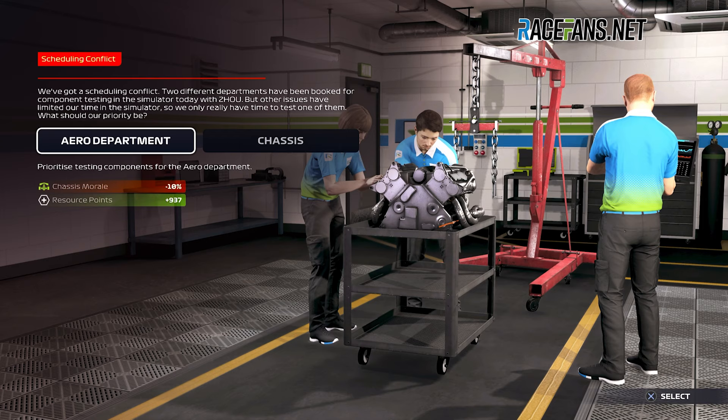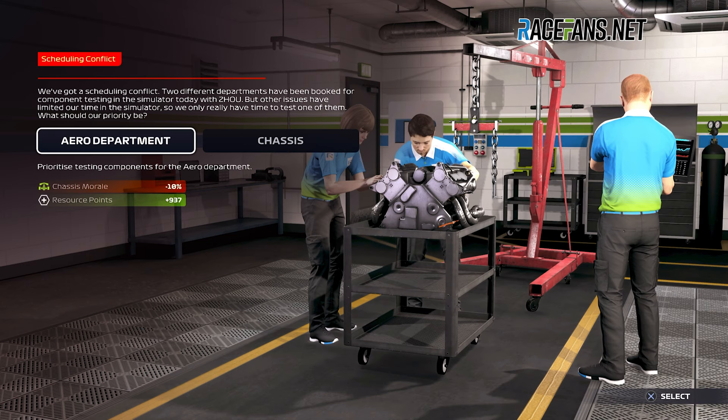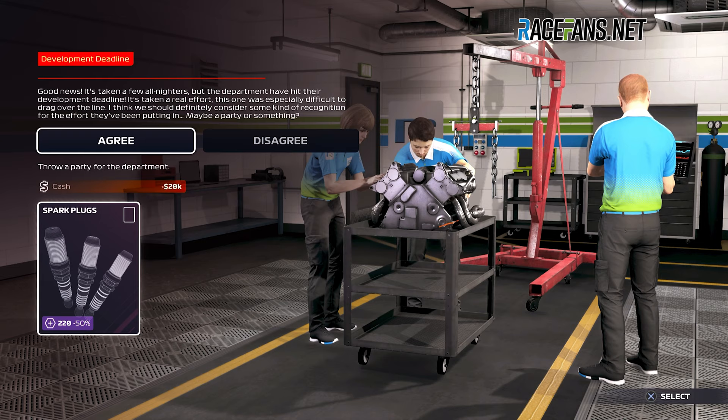There is a new element this year in the form of department events — occasional dilemmas presented by your team where you have to choose between one of two solutions, each with pros and cons. For example, whether to back your chassis designer's recommended development course or the one preferred by your second driver, with the risk of affecting the morale of whoever you don't side with. It's relatively inconsequential in the grand scheme of things and only adds a minimal amount to the immersion at best.